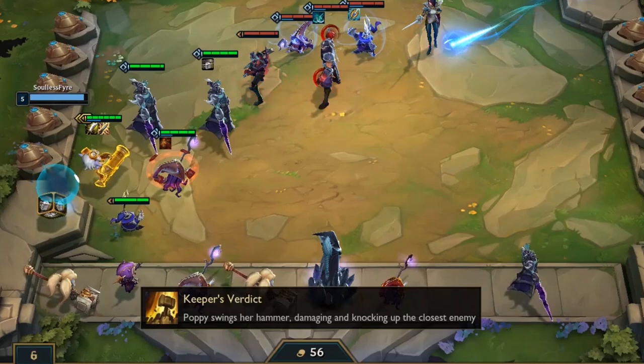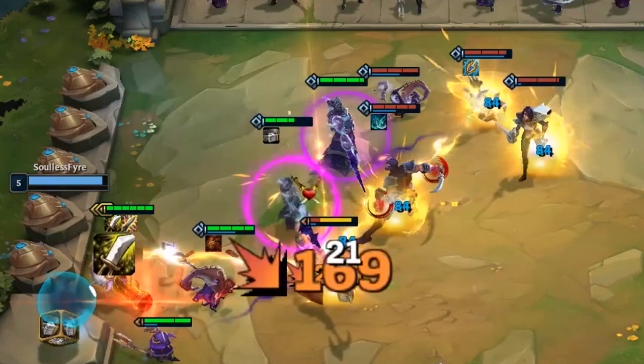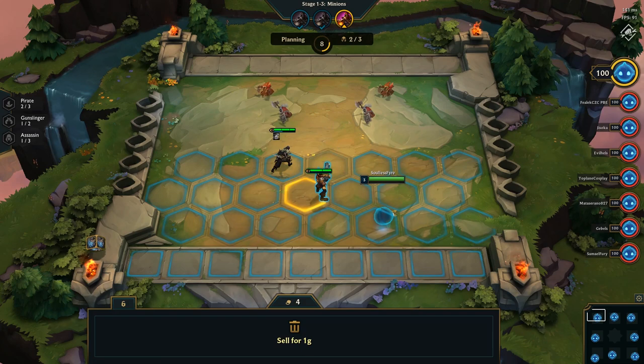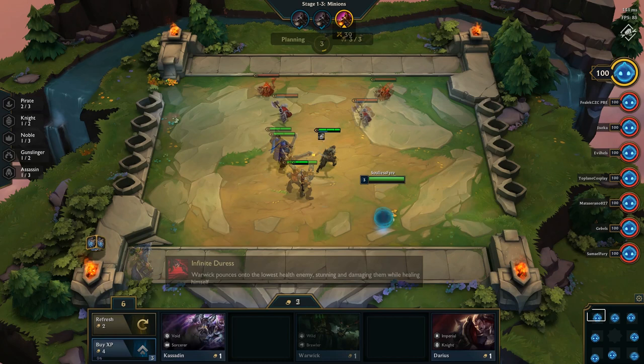In addition, every champion has their own unique ultimate ability, plus a class and origin. In between each round, you can move your champions to a hexagonal grid from your bench to form your army for the next fight. When the fight begins, champions will automatically start attacking each other. Each auto-attack will charge their mana bar until it's full, in which case they'll use their ultimate abilities.